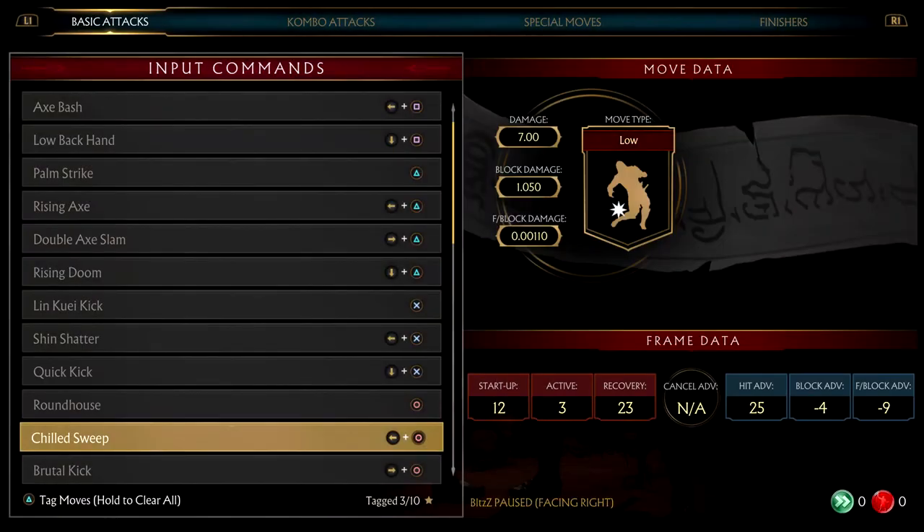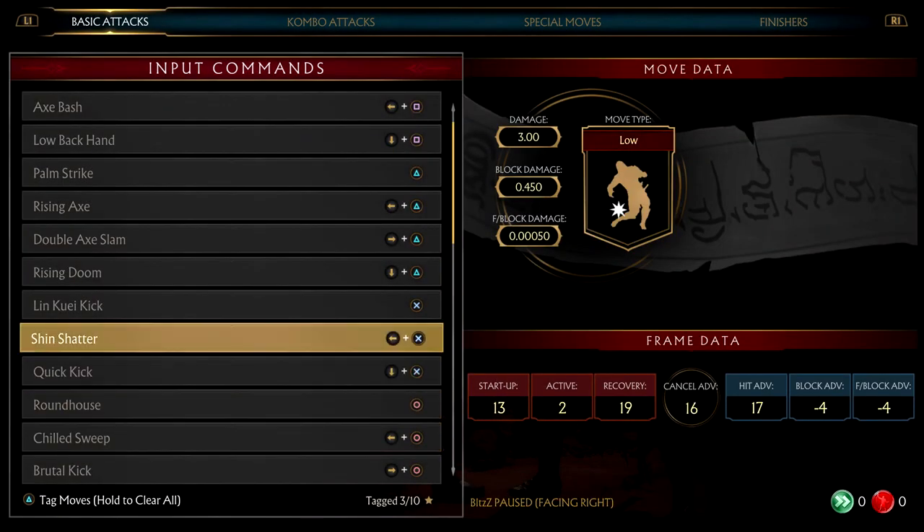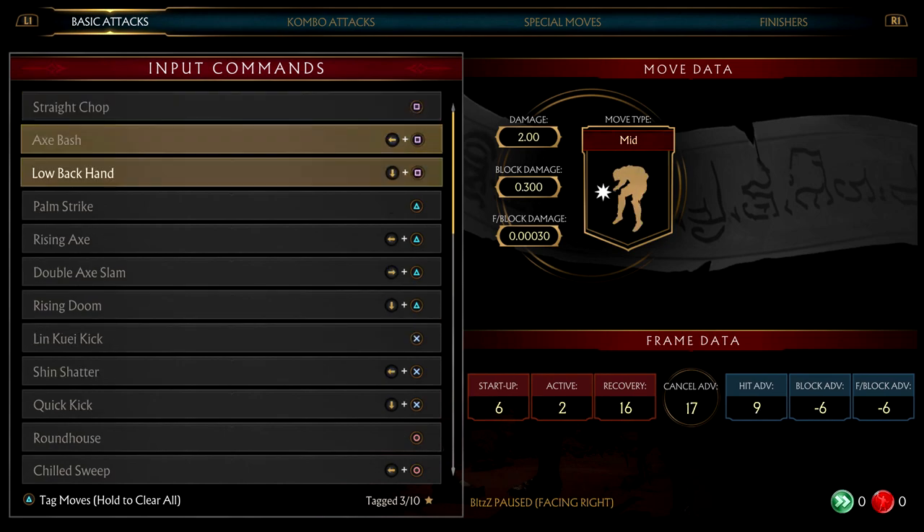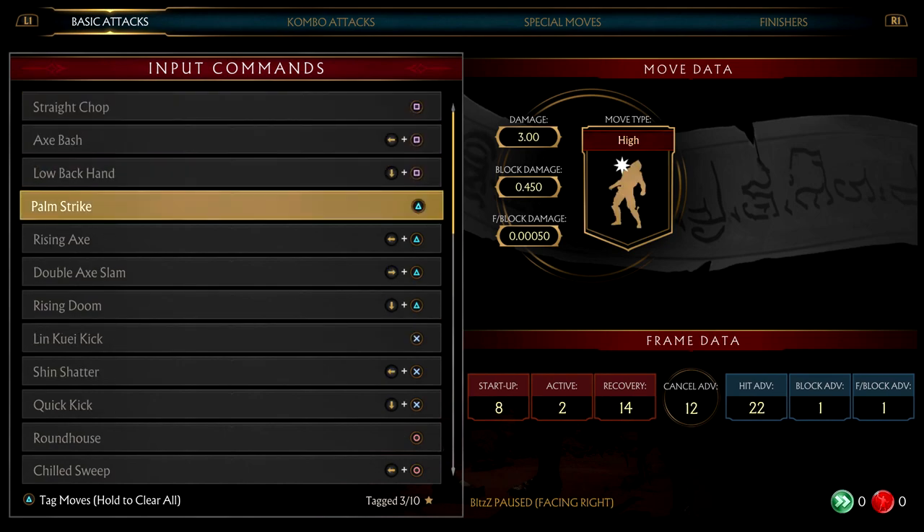Permafrost is one of our best combo starters because the first move out is a low attack. However, out of these three it is the slowest to start up, so against most attacks you probably want to use Cold Encounter or New Threat to punish since they're both faster. Those two moves start with a high, meaning your opponent can duck it, but if you're punishing their attack it should land just fine. The back three beginner of Permafrost is actually 13 frames, whereas the first hit of Cold Encounter and New Threat are both eight frames - much faster to use as a punish.